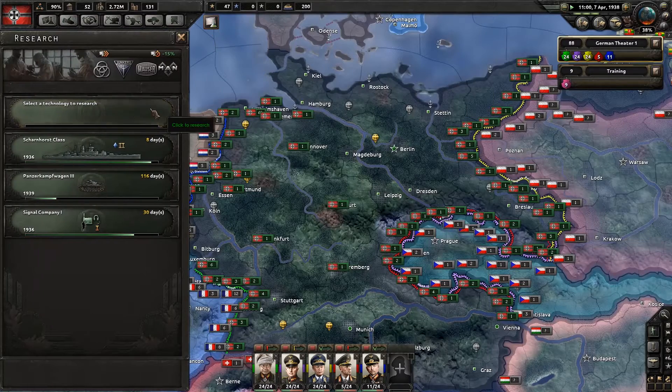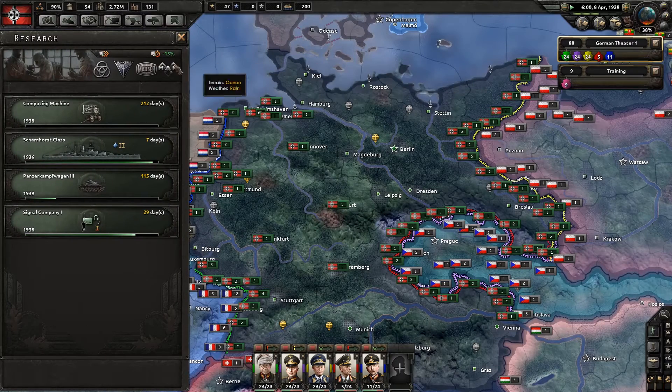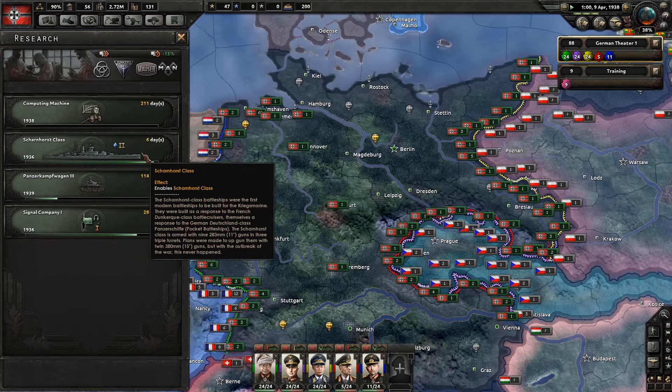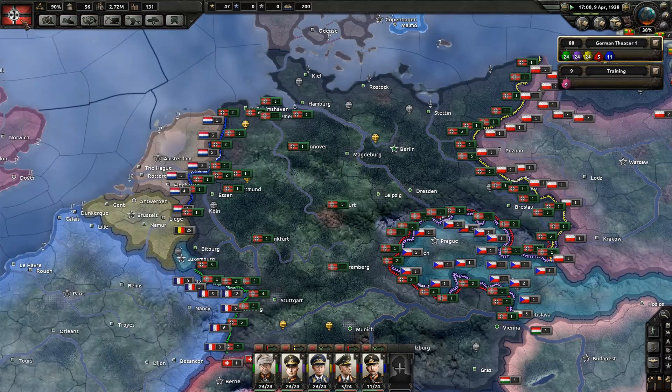So there's radio detection done. We're actually going to start working on Computing Machine here. And then in seven days, when the Scharnhorst class is done, we will go and work on the new weapons.